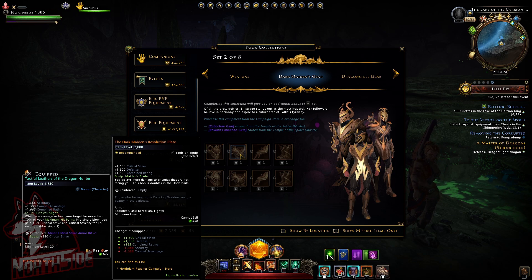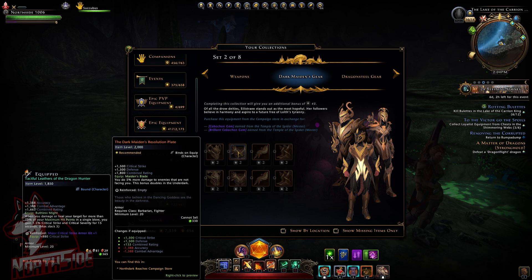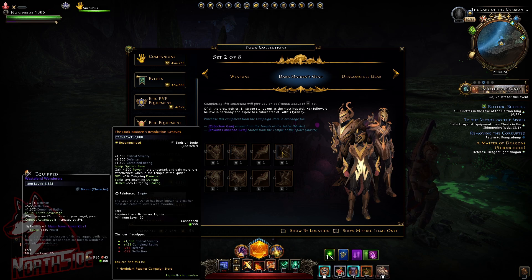So from three to five percent, it's actually ten percent in the new dungeon and this entire area. There's a DPS version where you do five percent more damage to enemies not facing you, and a tank version where you do five percent more damage to enemies that are facing you — this bonus also doubles in the Underdark. That version has defense, awareness, critical avoidance, and critical strike defense.